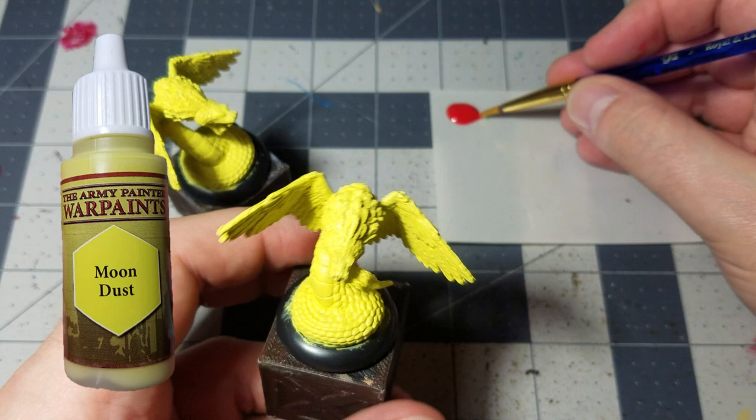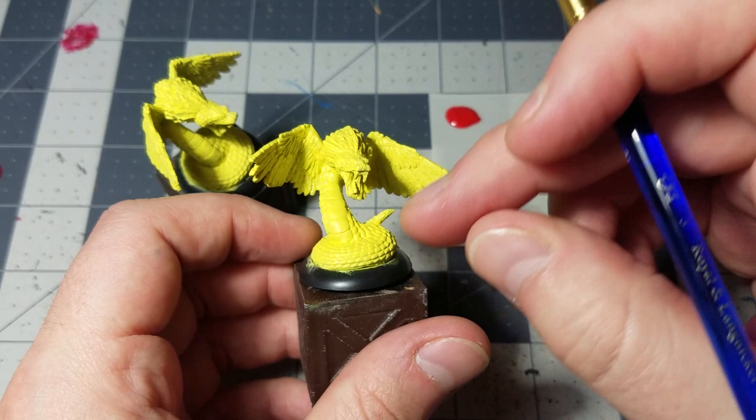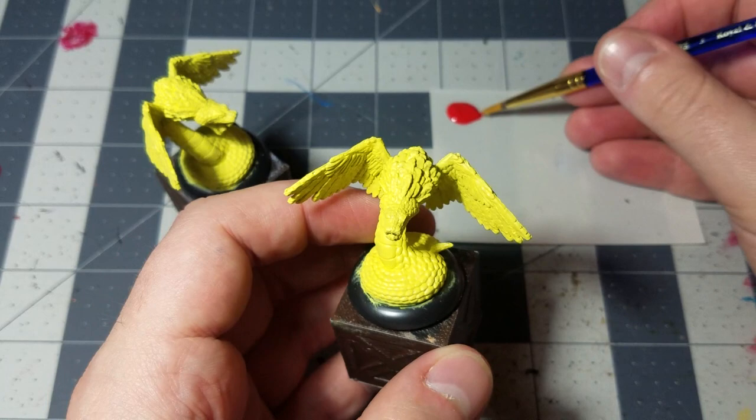So first we started with a layer of moon dust, which is pretty different from everything we've done so far. If you don't want to do a single layer across the whole miniature, you can do a spray primer of any kind — you could use white or whatever. And then you can just go over the body, because all you really want is the body and sort of the snake-like look on the face.